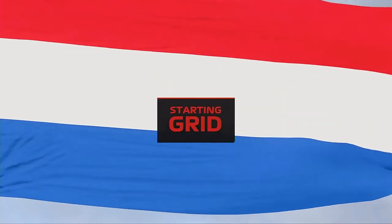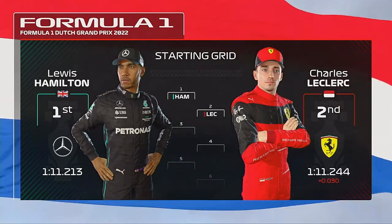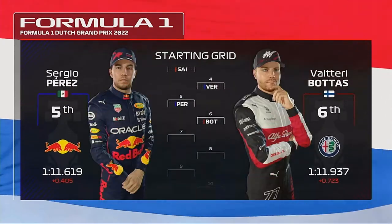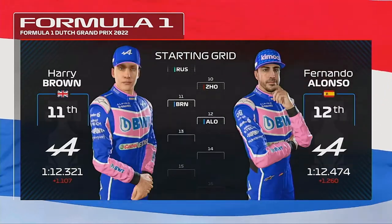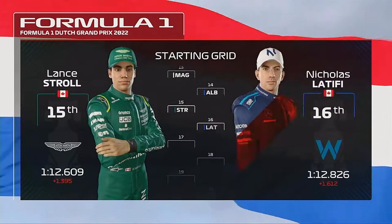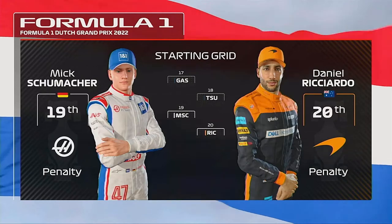Off the back of a fantastic qualifying session, here's how the starting grid looks for today's race. Lewis Hamilton is on pole position, with Charles Leclerc in P2. The rest of the grid: Sainz, Verstappen, Perez, Bottas, Vettel, Norris, Russell, and Guanyu Zhou. Then Fernando Alonso, Kevin Magnussen, and Albon. Stroll, Latifi, Pierre Gasly, and Yuki Tsunoda. Mick Schumacher and Daniel Ricciardo fill the last spot on the grid.